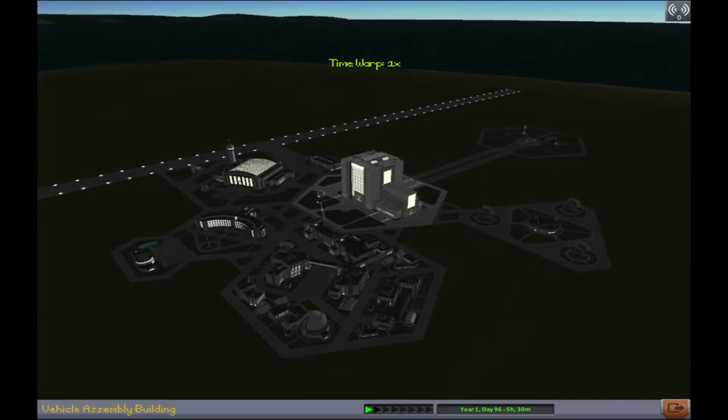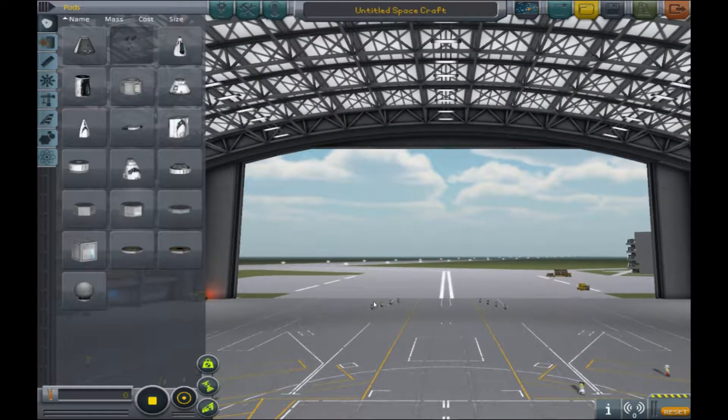Alright, so first off we're going to be going to the space plane hangar — or just plane hangar if you want to call it that.